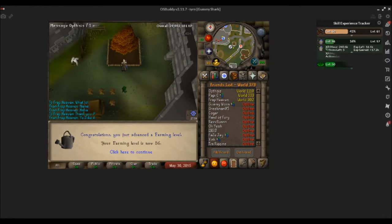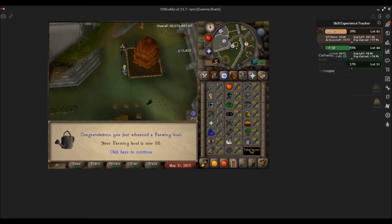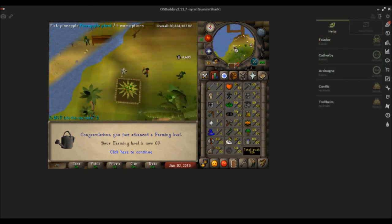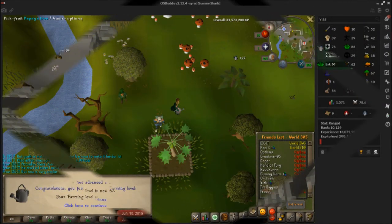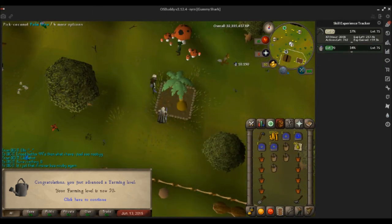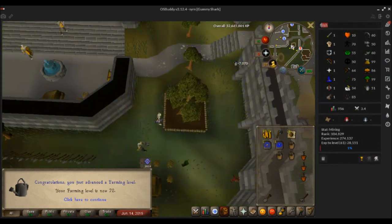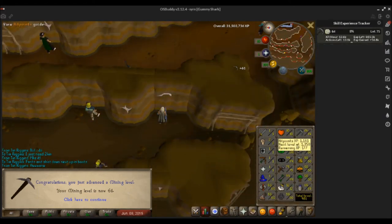Hello YouTube, welcome to another episode of All Skills Level 75. This time I have gotten 75 Mining. During that process I've been farming more often and gotten up to 72, I've also gotten 13 Slayer, and I've hit the total level of 1000, which is pretty awesome. The next skill I plan to get is 75 Farming and mainly 75 Hunter.